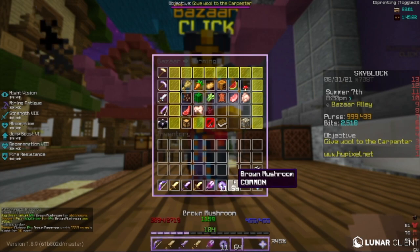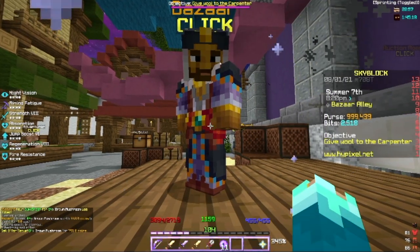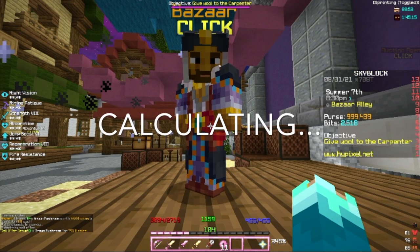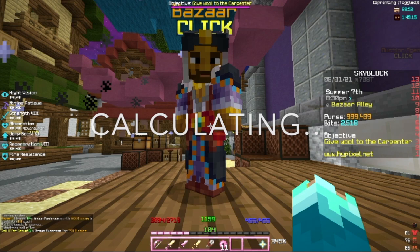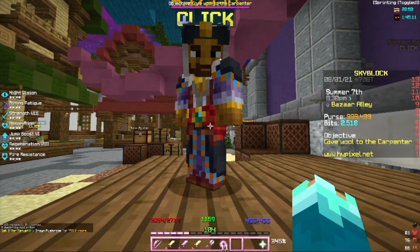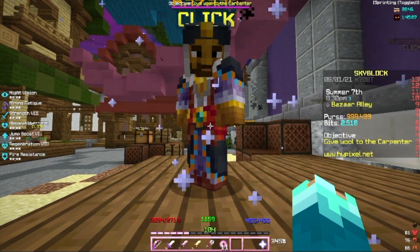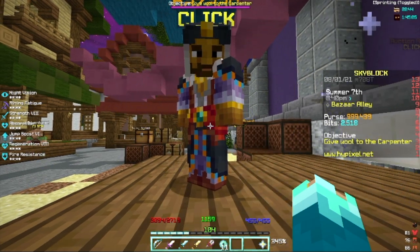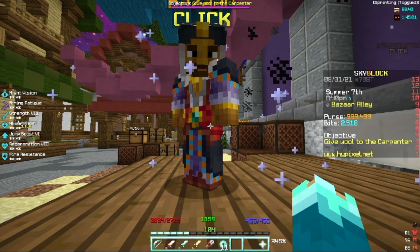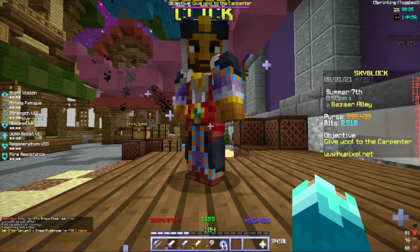And see, that filled up really fast. Create a sell offer, and that'll sell for 791 coins. I have 999,439 coins in my purse, so that'll already be about 100–200 coins profit, which is small because that's just a random item. Some certain items can make more money when you get a buy offer and turn it into a sell offer. And for some reason, these mushrooms are not selling.